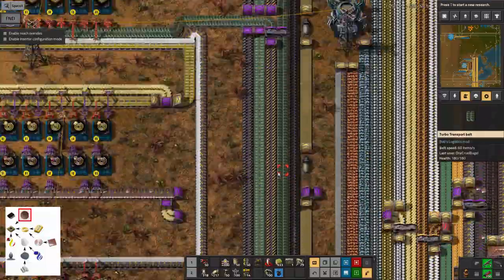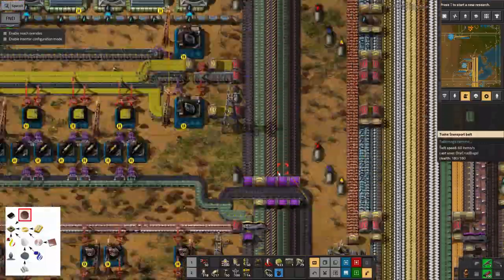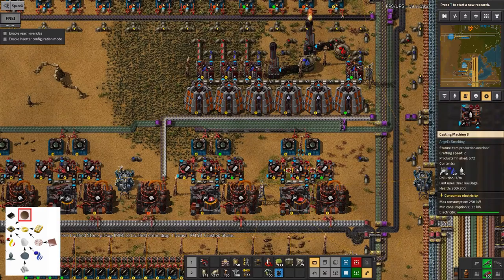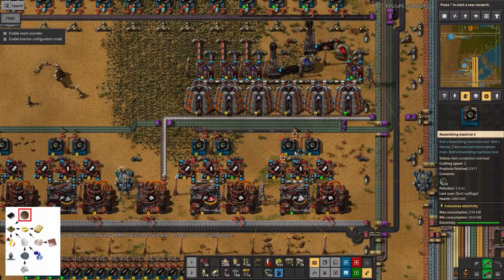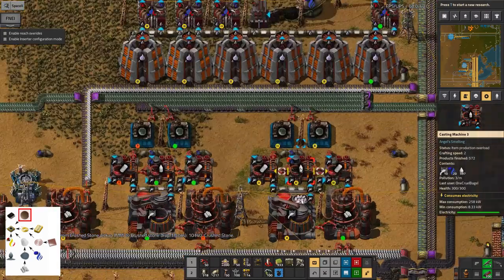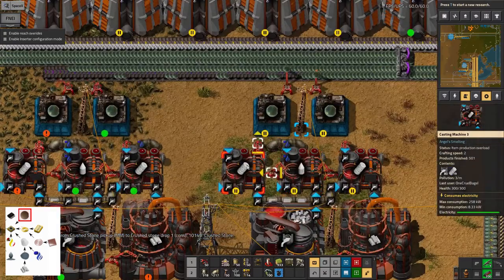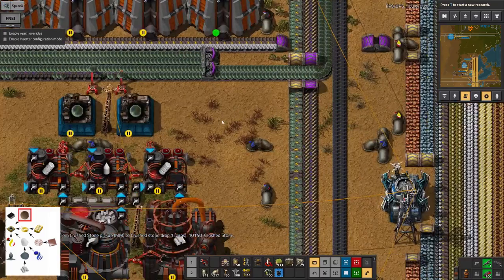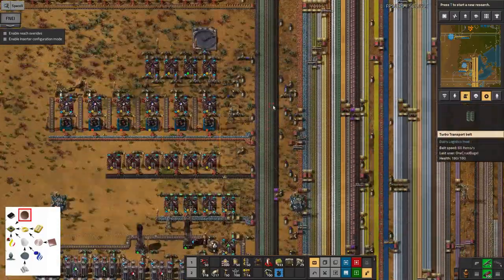The silicon wafers are coming all the way up from miles away down here, because this is a fairly complicated process. There are five steps required to make the ingots, melt them, turn them into seeds, turn them into full sized crystals, and then slice them up into silicon wafers. I didn't want to have to do all of that again further up, so I've pushed this belt through.